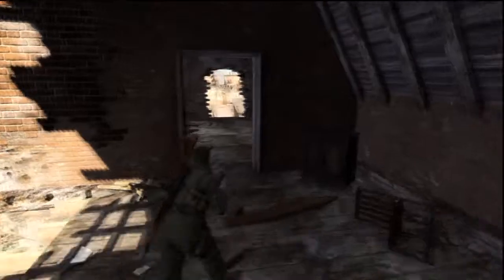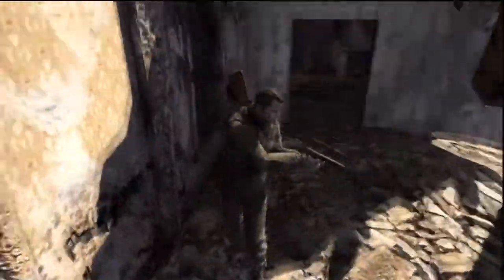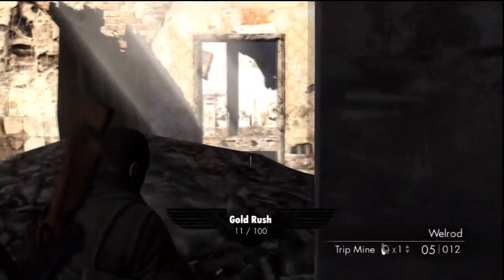The last one is at your sniping position. Go straight over here and just fall down. It should be in a room right here in the corner. That's it — subscribe for more gold bar locations and bottle locations.